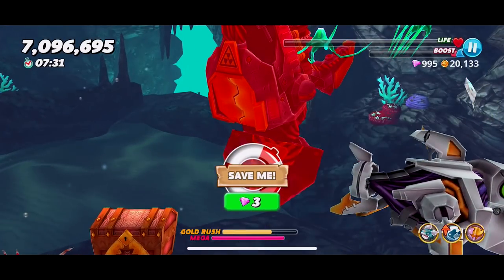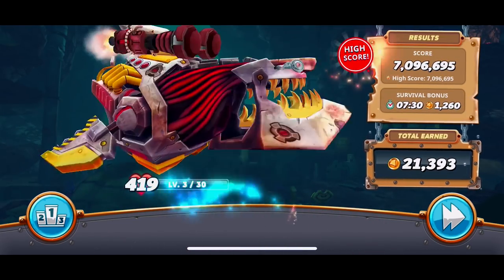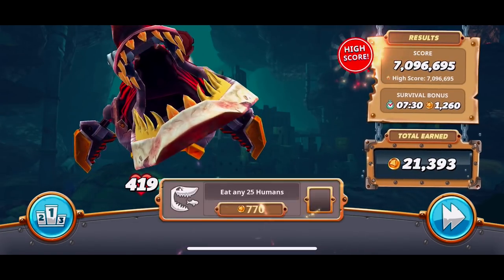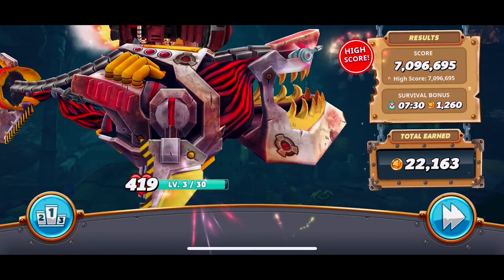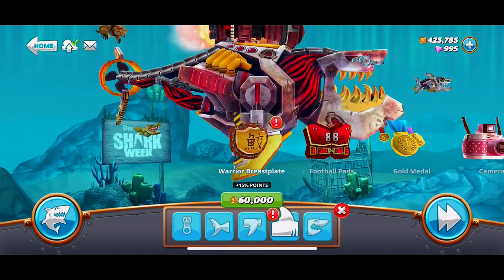That was a pretty good run! We got the hungry — score 750,000 in the Arabian Sea. We got that and we scored 10 times that. We got a new high score! New item unlocked: warrior breastplate. Eat 25 humans — we got it! We did a lot of stuff. Can you believe how fast we got to a million? There's the warrior breastplate we just got — that's kind of cool looking.